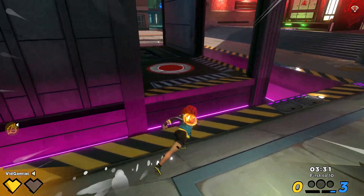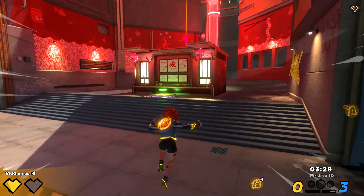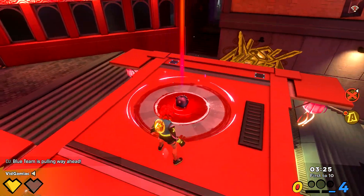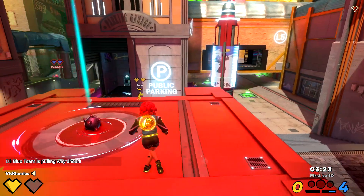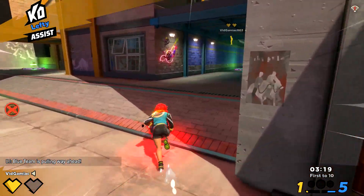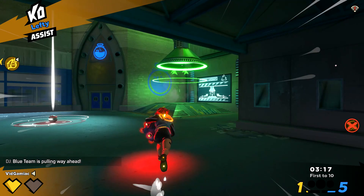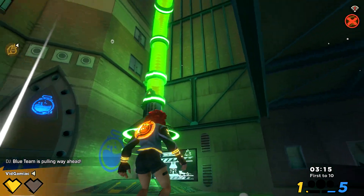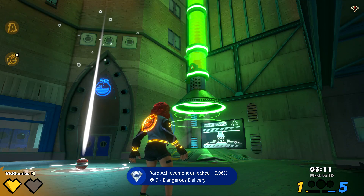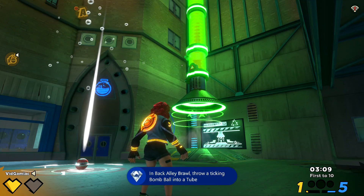Once you notice one, just make sure you take it to either one of the two entry pipes — there's going to be one on either side of the map. Wait until the bomb starts ticking in order to throw it. Hopefully you can make it in time and without anyone trying to distract you. Throw that bomb into the pipe and once you've done so you should be good for the achievement — 5 gamer score, and that's all there is to it.